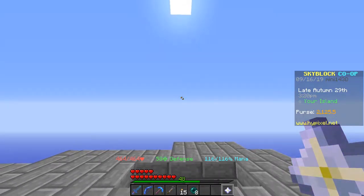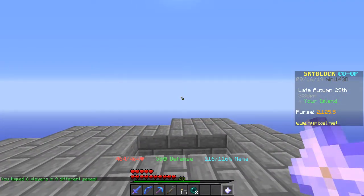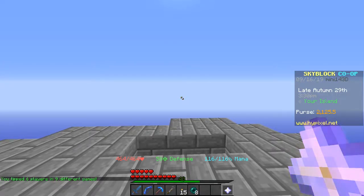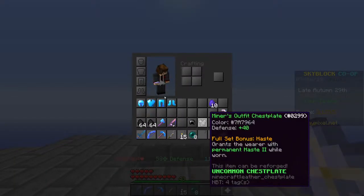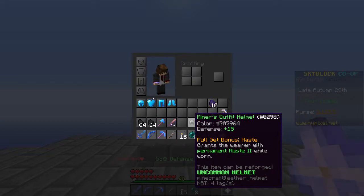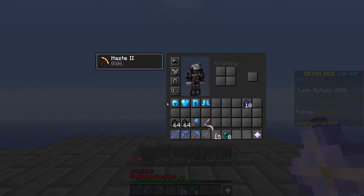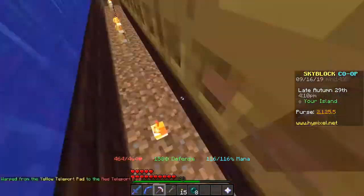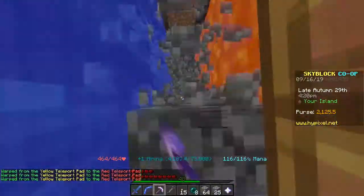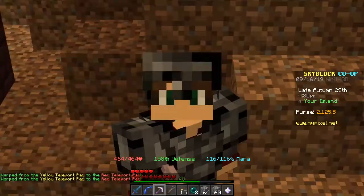Now we're moving on to the OP cobble generator. As you know, getting cobble with minions might be too slow. Here's a way you can mine super quickly. On Hypixel Skyblock you can mine an entire stack of cobble in about three to four seconds. For this you need the full miner's outfit armor — it's 'miners' not 'miner' — the full set bonus gives permanent Haste 2 while worn. Combined with the Stonks pickaxe from the End island, you're able to do this.